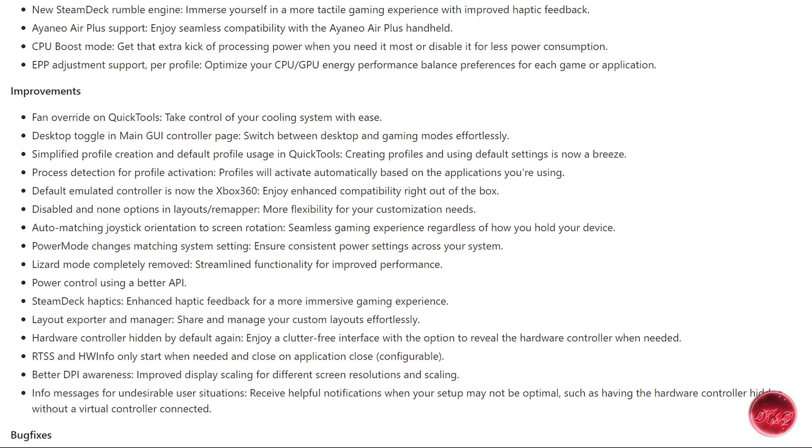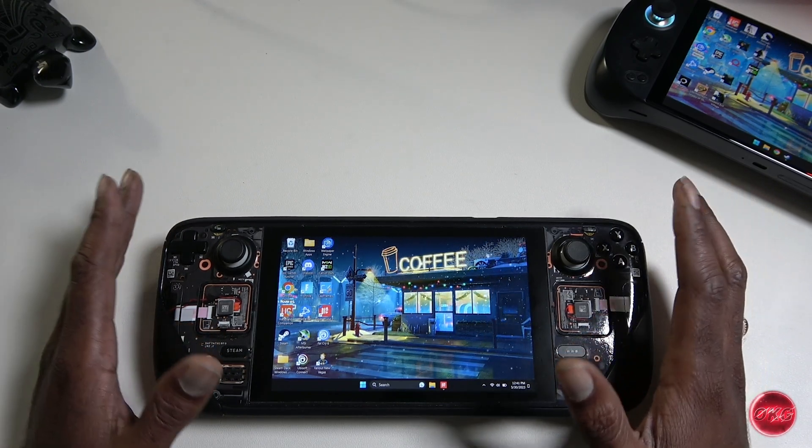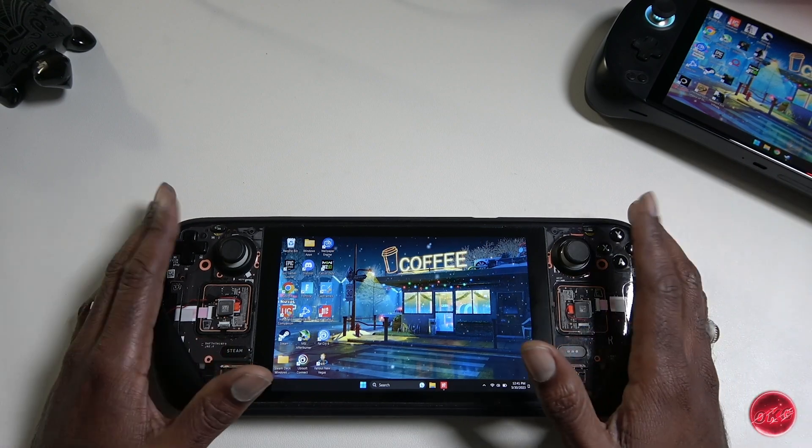Along with all the new additions, there have been several improvements to existing features. Fan override on Quick Tools desktop toggle has been added to the main GUI controller page, making it much easier to switch between desktop and gaming modes. Profile creation and default settings are more simplified, and profiles activate automatically based on the application you're using. Lizard mode has been completely removed, power control uses a better API, haptic feedback is enhanced, and there is now a layout exporter and manager so you can share and manage custom layouts effortlessly.